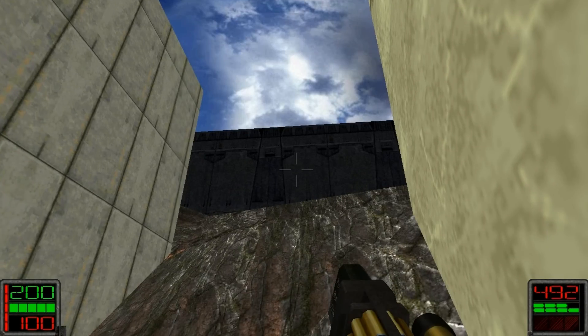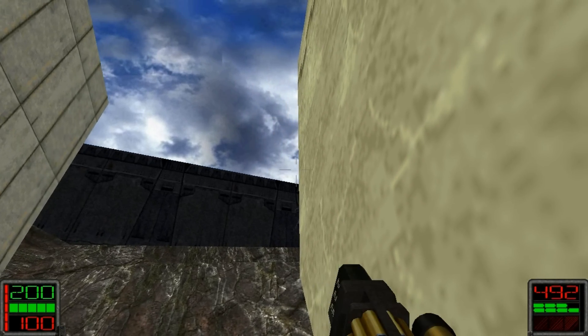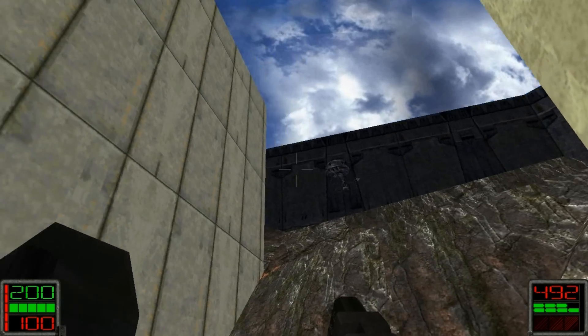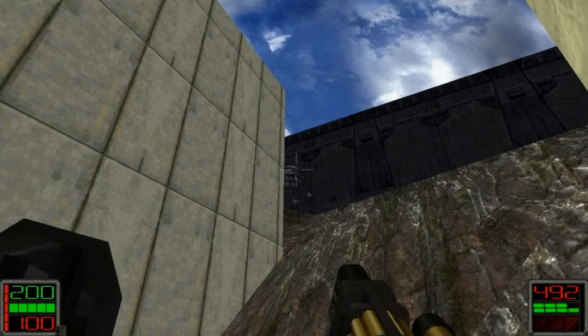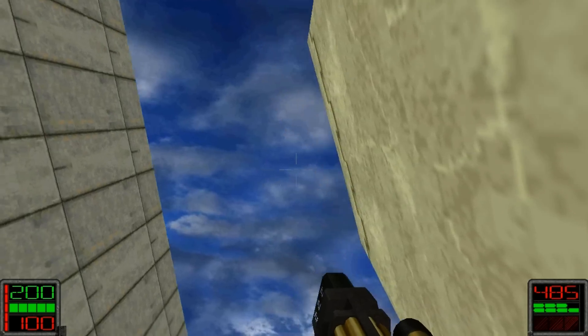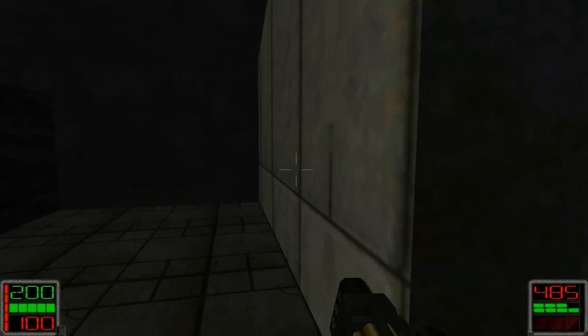What's happening, everybody? This is Lightning Bolt Forever back again with more Star Wars Jedi Knight Dark Forces II, level 6, Into the Dark Palace. Oh my lord — that would be the probe droid that Kyle supposedly heard at the end of the last level. He goes down pretty easily; we can just blast him down with our repeater.